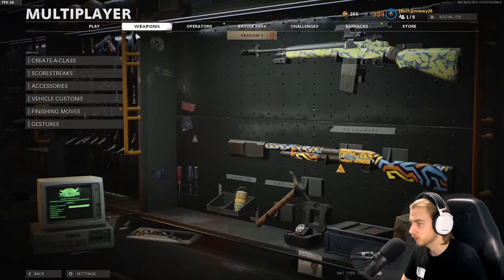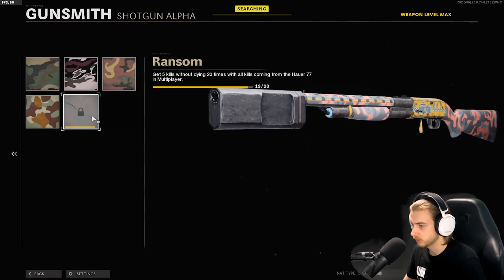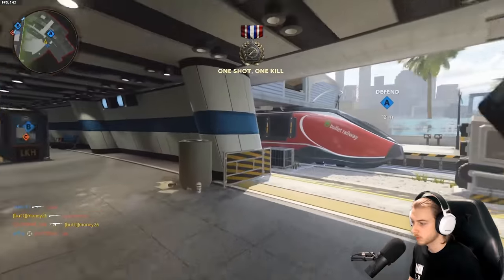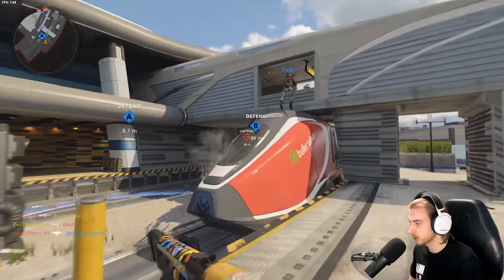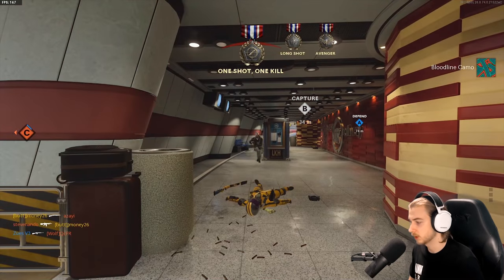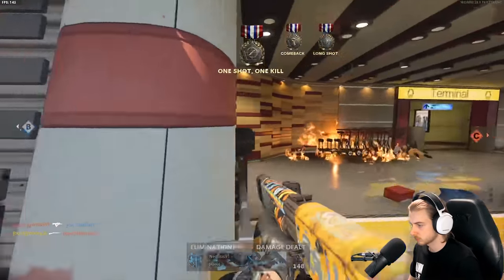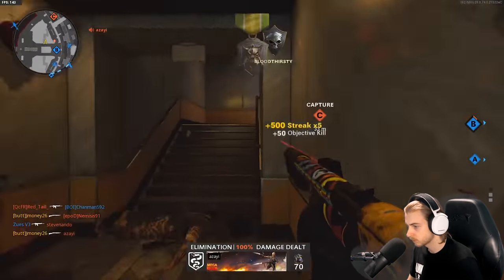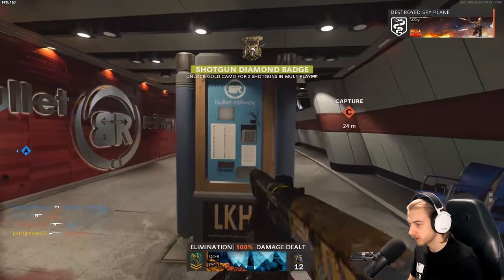Let's switch it over to Hardcore. I'm actually just liking playing Express, so I'm going to keep it strictly Express. Science is completely done. Still need two long shots, which will come very easy — we should get it this game if we can just get one five-kill streak. That's a long shot — we need one more. One more long shot, one five-kills-without-dying. Eat the Tommy! Pre-fire the Tomahawk — I'm a Tomahawk champion today. Our long shots are done, and now we just need to get a five kill. Let's go! We got diamond shotguns! That's another class done.